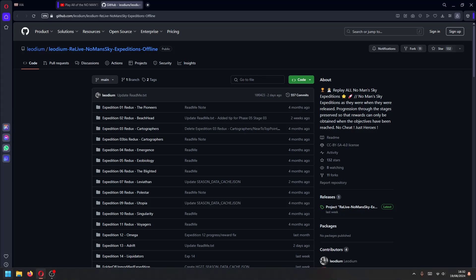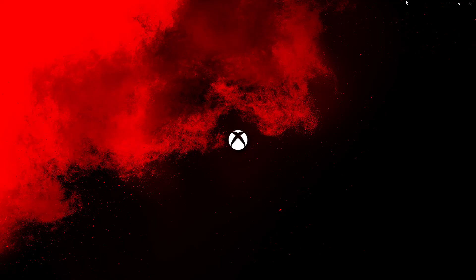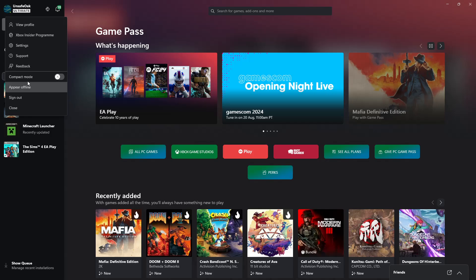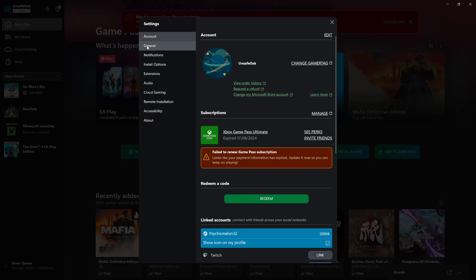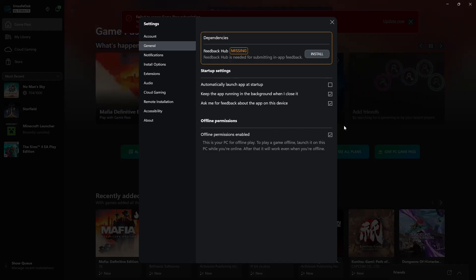Old expeditions in the Game Pass version of No Man's Sky. First, go to Profile, Settings, General, and enable Offline Permissions. This is required.